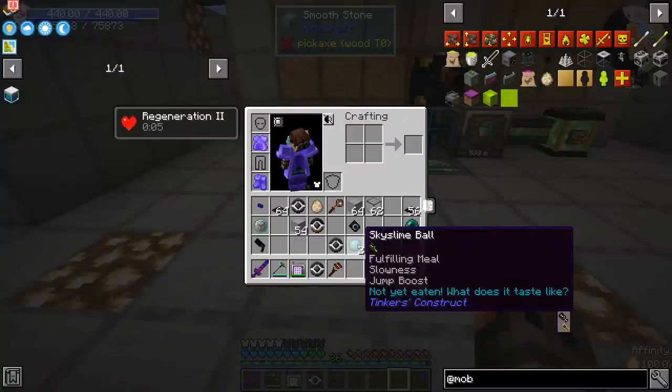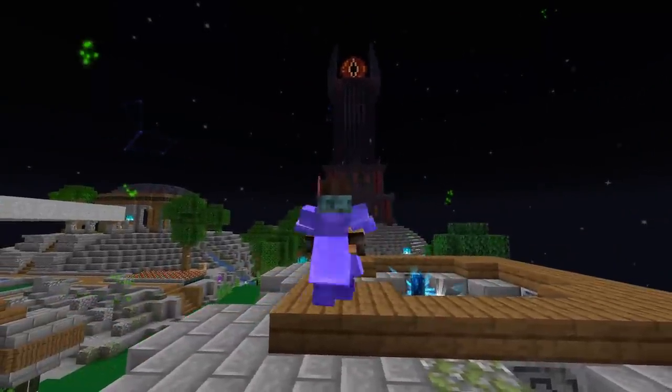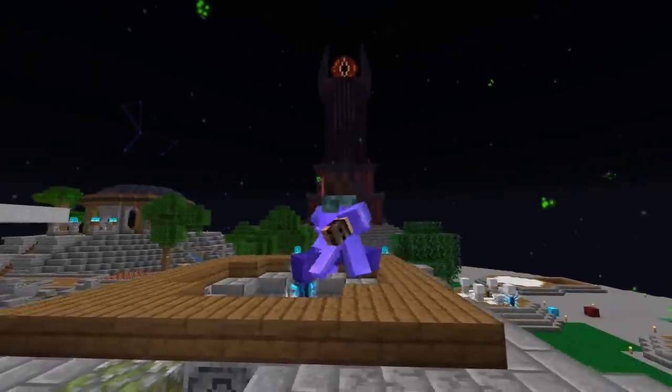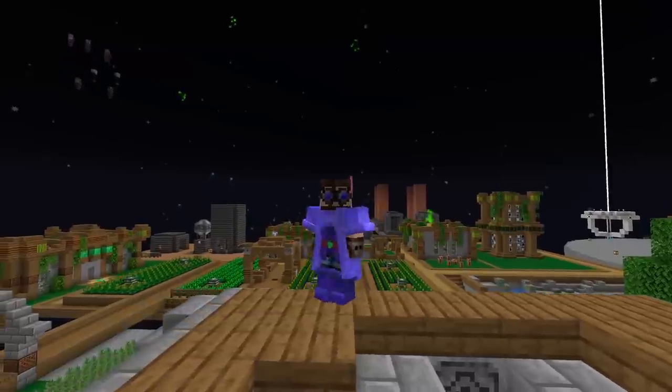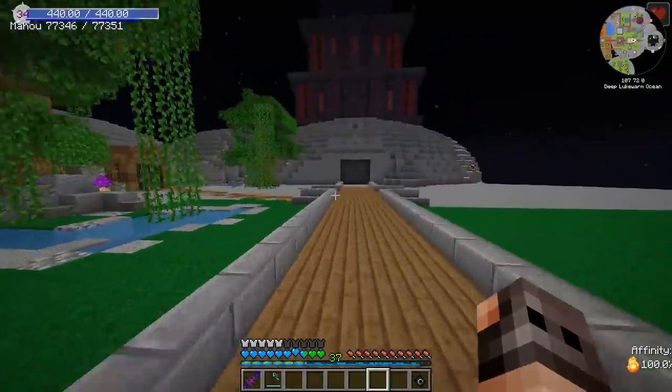The weird part is that we are also getting slimes from Tinkers. Anyways, now that the issue with the essence has been solved, you might notice that the tower in front of you is not exactly the tower of an old wise kind wizard — because I don't want to be an old kind wise wizard. I want to be evil, but just a little bit. I can't be that evil — I'm too adorable.